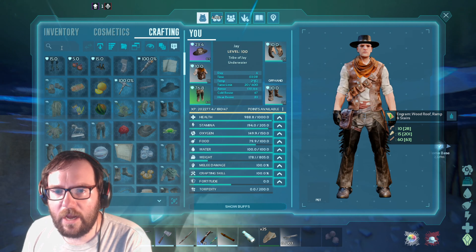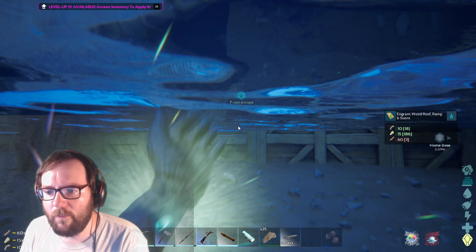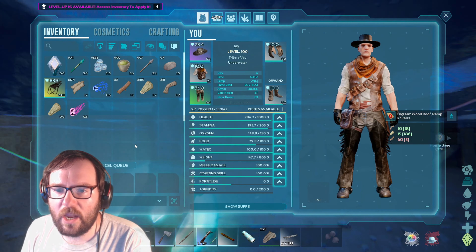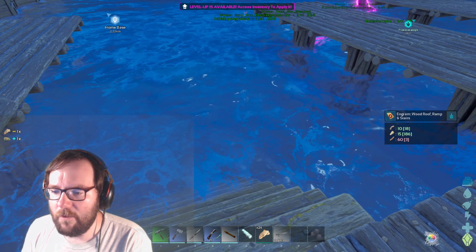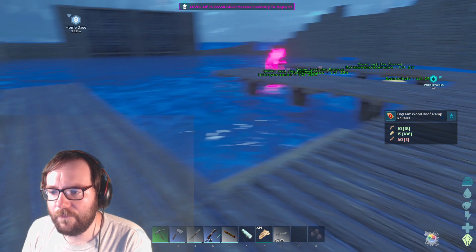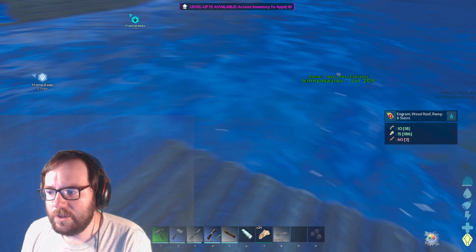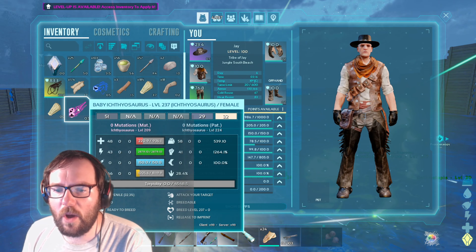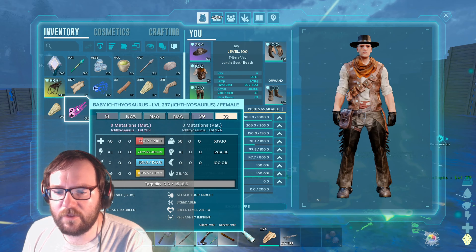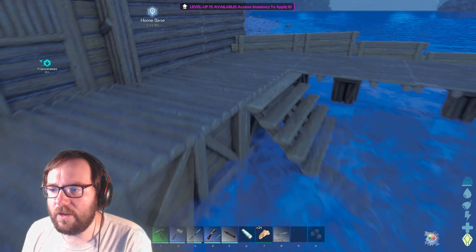It came out at a 217! I have the resources needed for a ramp - we're gonna make this a little more convenient. A ramp would make more sense. We've got some stairs so we should be all set. I'll let you guys know when the baby grows up. He will grow up in my inventory here because of the soul thing. I'll let you guys know when this guy's fully imprinted.